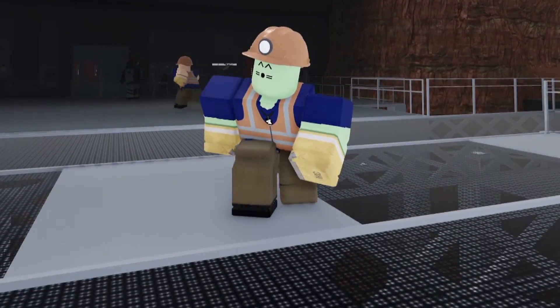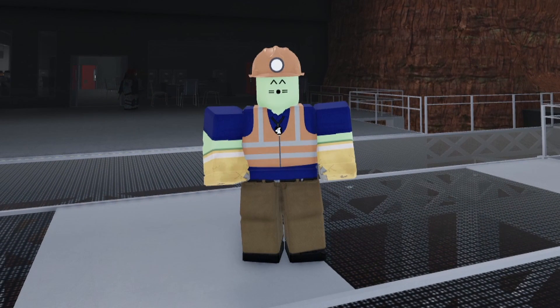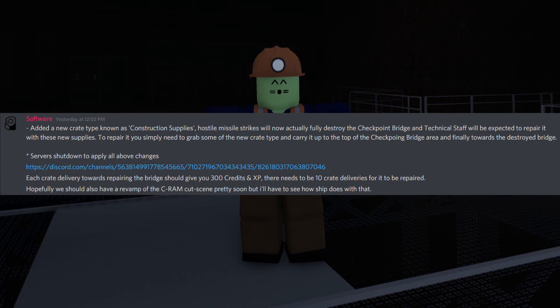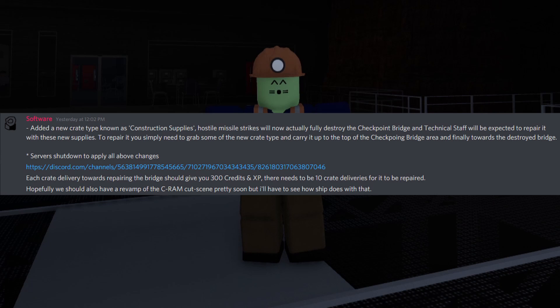Today we're playing Technical Staff once again, and the reason being is because they actually had a recent update to Blacksite Zeta. From the developers themselves: they added a new crate known as Construction Supplies. All sound missile strikes will now actually fully destroy the checkpoint bridge, and Technical Staff will be expected to repair it with these new supplies. To repair it, you simply need to grab some of the new crate type and carry it up to the top of the checkpoint bridge area towards the destroyed bridge. Each crate delivery towards repairing the bridge should give you 300 credits and XP, and there needs to be 10 crate deliveries for it to be fully repaired.